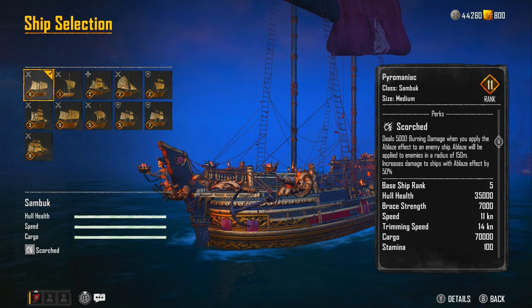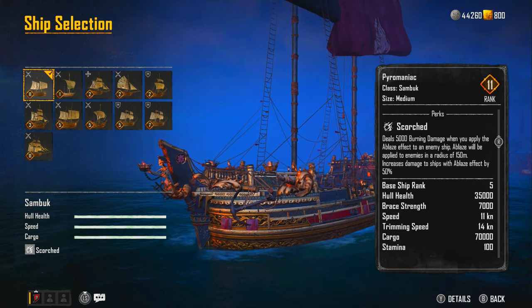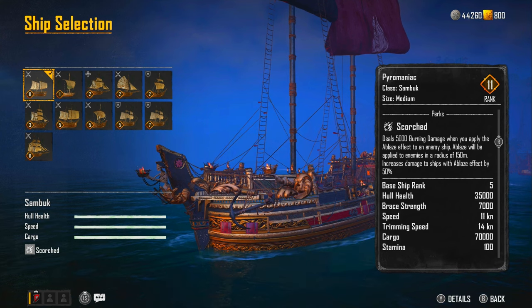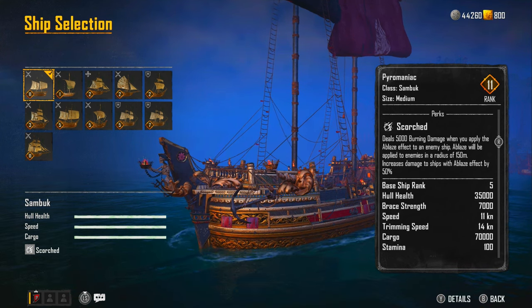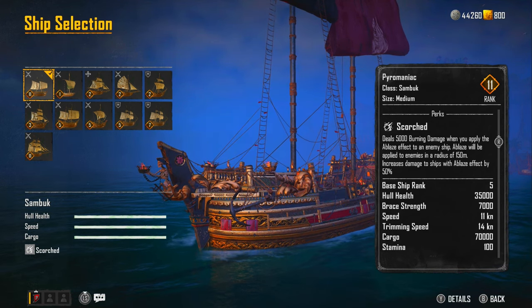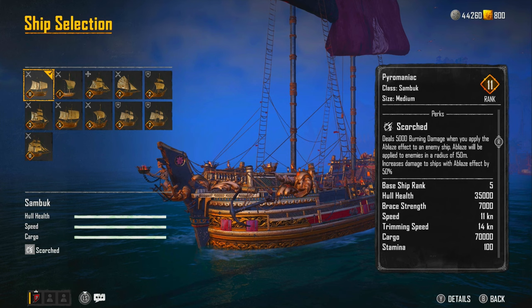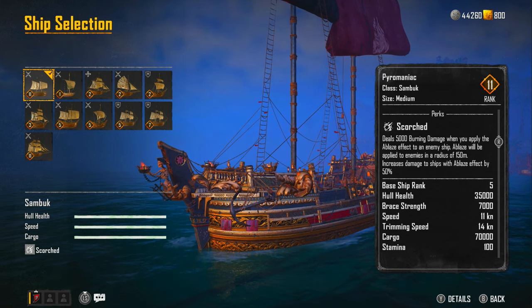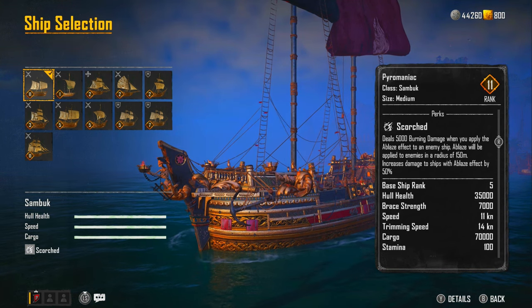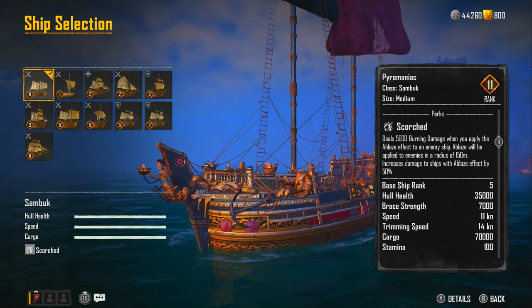The perk it has is it deals 5,000 burning damage when you apply the blaze effect to an enemy ship. A blaze will also be applied to enemies within a radius of 150 meters, so if there are other ships around that ship, they're also going to be ablaze. I'm not too sure if that 5,000 burning damage links up to all of them as well — I've got to do a bit of testing. But it also increases damage to ships with a blaze effect by 50%, so not only am I hitting mega damage, I'm applying an additional 50% damage once I've set them ablaze.